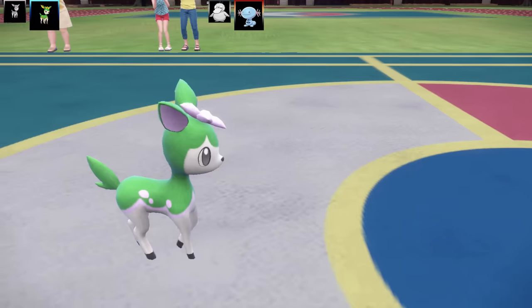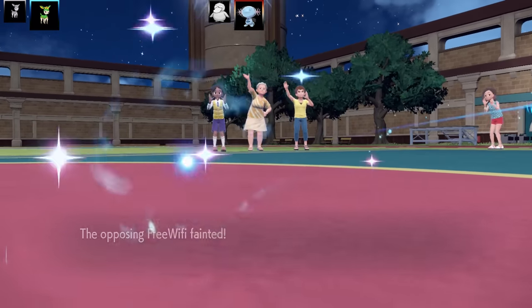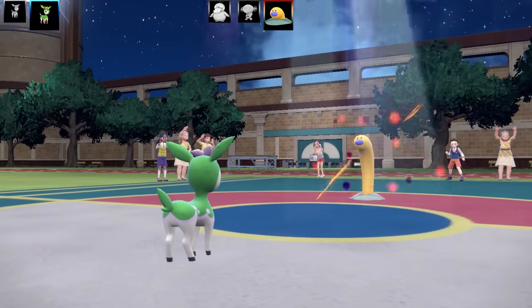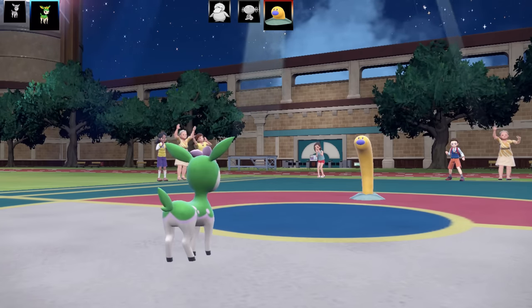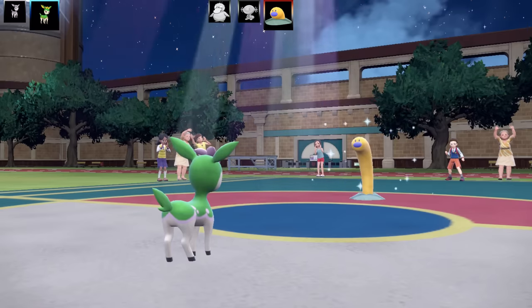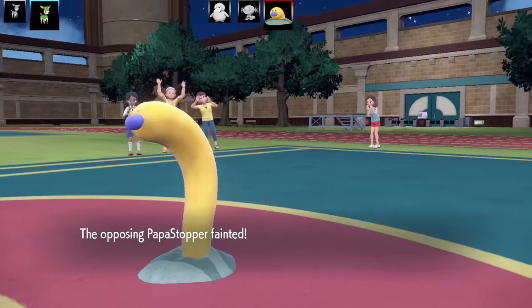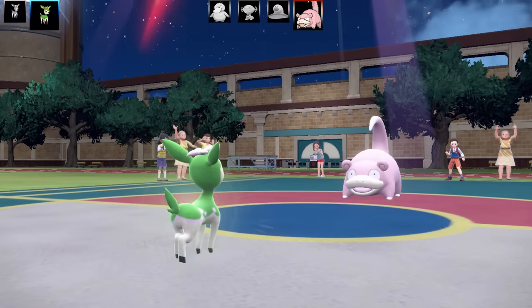I've got Sunny Day, Solar Beam, Tera Blast Fire, and Sand Attack. Chlorophyll is the ability, Eviolite as the item, max Special Attack, Modest nature. Out comes Wiglett with an Endure set — I figured it's either Endure Weakness Policy or a Sash. I go for Solar Beam and it's got the Weakness Policy. It knows Aqua Jet but with the sun up and its low attack it won't do much. They didn't realize I had Chlorophyll so that's the end of Wiglett — half the team gone!